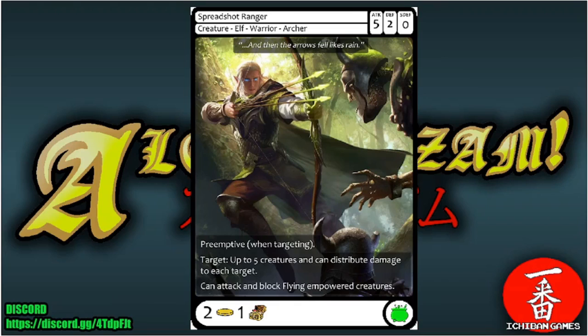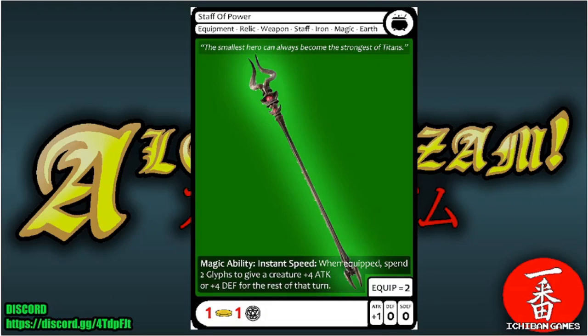Next is Spreadshot Ranger, an uncommon creature — Elf Warrior Archer with attack five, defense two, special defense zero, casting cost two gold and one treasure trove. It has preemptive. When targeting, target up to five creatures and distribute damage among them. It can also attack and block flying-empowered creatures.